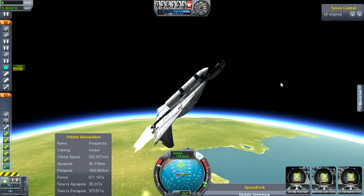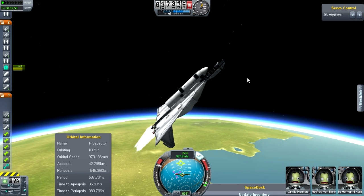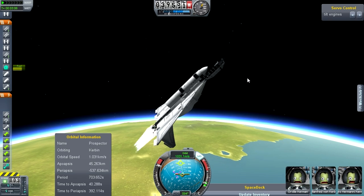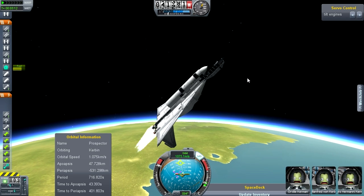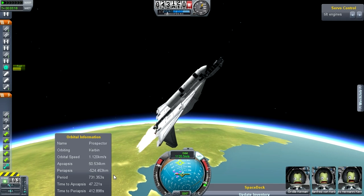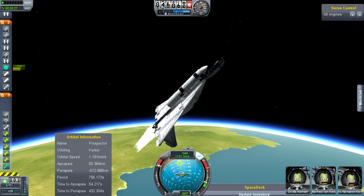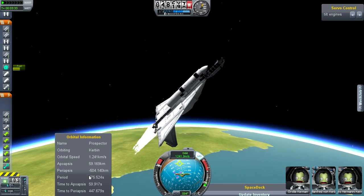This will work. I'm watching the apoapsis and the timed apoapsis. Now that we've burned through those boosters, this is kind of the more boring, slightly uneventful part of the whole launch - just holding it steady for a little while. I'm watching that periapsis. I may get rid of this external fuel tank with a little bit of fuel left in it. Whenever this periapsis number comes around to a positive number, I'm going to get rid of that external fuel tank because I do not want that huge chunk of debris in orbit.